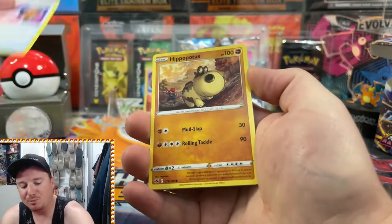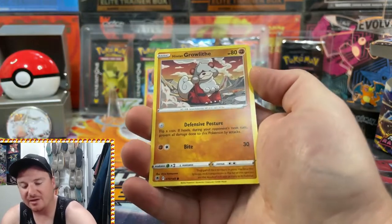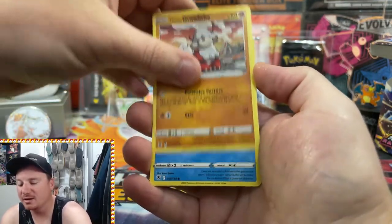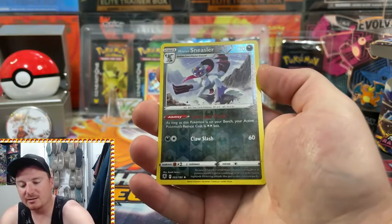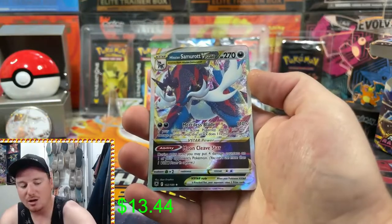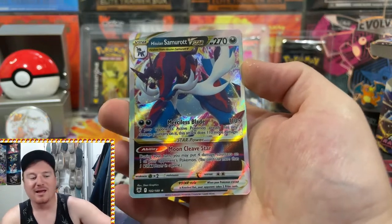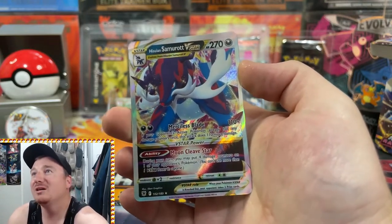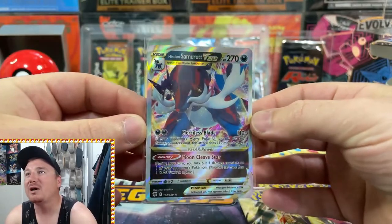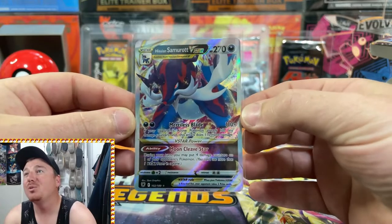I think we've had some pretty good pull rates — nothing huge, just a few V cards and a few Radiant Heatrans. So maybe we can pull out a banger in these last few packs. If you guys are enjoying the opening, make sure you smash that like button. We got the Hisuian Growlithe — pretty cool artwork — Bergmite, the Hisuian Sneasler in Reverse again.